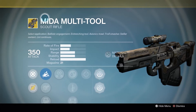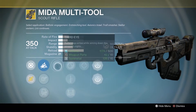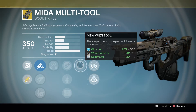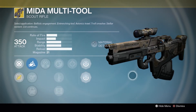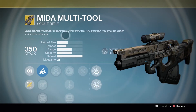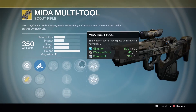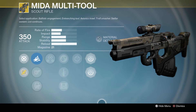Our exotic weapon of the week is the Mida Multi-Tool. Its perks include Soft Ballistics, CQB Ballistics, and Smart Drift Control. It has Third Eye, Lightweight, Quick Draw, and Field Scout. Its exotic perk, Mida Multi-Tool, boosts move speed and fires on a hair trigger. This weapon's never really gone out of style — it's always been a very popular weapon. It's basically your mid-range scout rifle, only with really strong perks. Look at that reload speed — it's pretty much excellent. It fires extremely fast, and you get bonus movement speed.